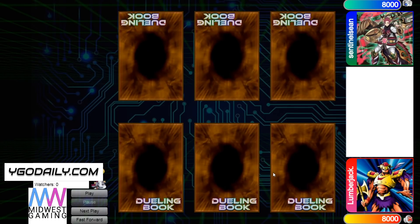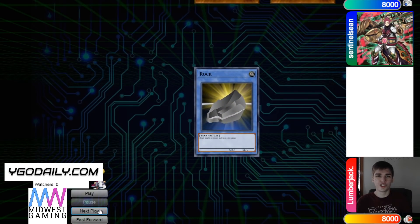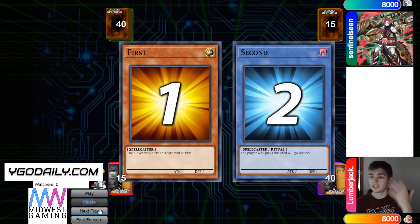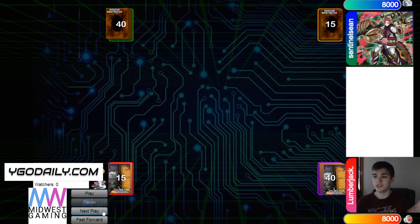Hello guys, the DB Grinder here back at it again with another video. This time we have Lumberjack with 1,201 rating versus Sentinel Sean with 1,227 rating, so it's going to be another high rated DB video. We're going to see a tie and then Lumberjack win the Rock Paper Scissors, so they get to decide if they want to go first or second. Looking at the deck counts we can see 40 versus 40 — gotta love to see it — and Lumberjack will be choosing to go first.